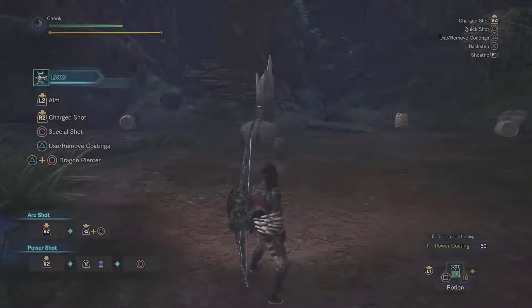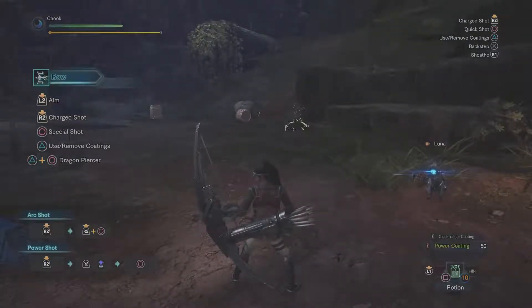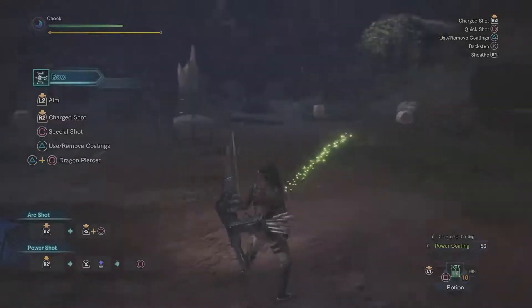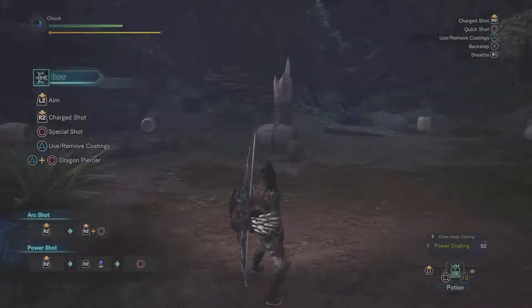The bow. We're on to the ranged weapons — the gunner weapons — of which there are three: the bow, the light bow gun, and the heavy bow gun. The bow is by far my favorite of the three just because of how maneuverable it is, and like all the other weapons it's got some cool upgrades this time around.